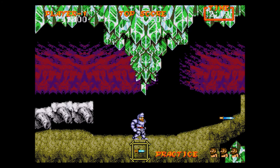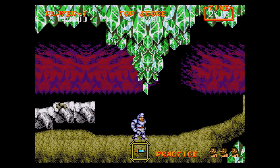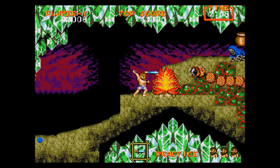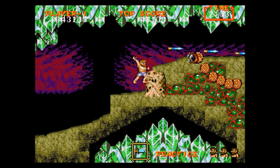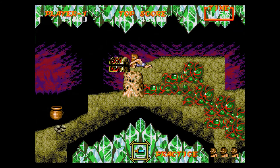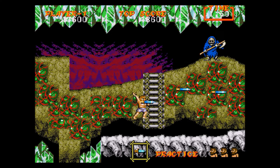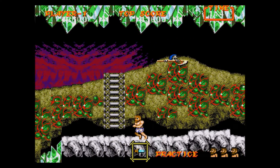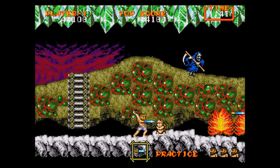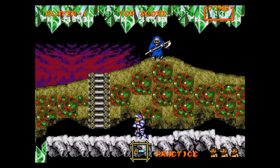Those towers that spit blue bubbles at you can be a little bit of a problem, especially because of the jump mechanics — you might lose your armor on a couple of them. But there are plenty of chests here so you have a good chance to get your armor back. If getting past one of those towers means sacrificing your armor, just do it — don't worry too much, you'll get plenty of chances to get it back before the second part of the level.